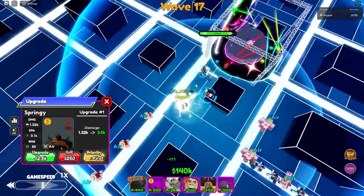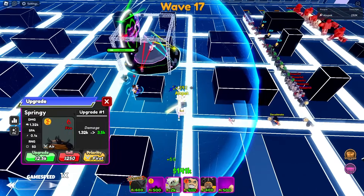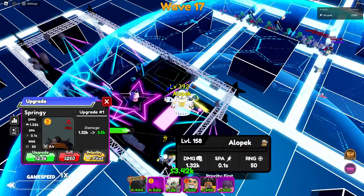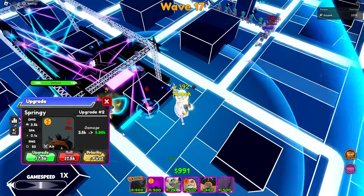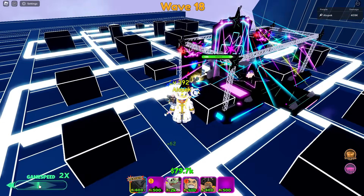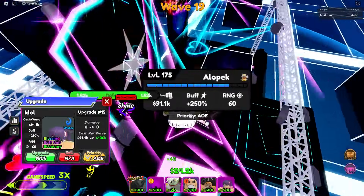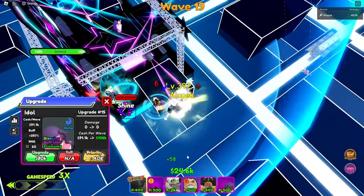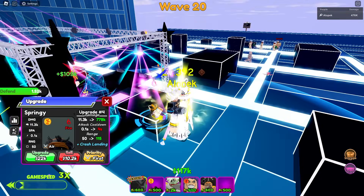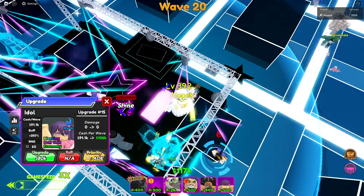Let's get our boy Springy down — one of the most OG units in the game. Everybody loves Springy; he's super amazing for soloing, AFK, whatever you need to do. He's really good for soloing the star pass. Now the reason we're bringing Idol is for her buff and her money. These units aren't that expensive because their expensive upgrades increase their SPA, so we just don't use them.